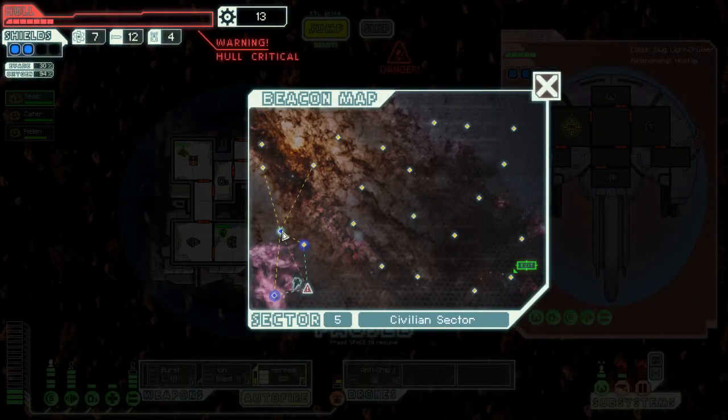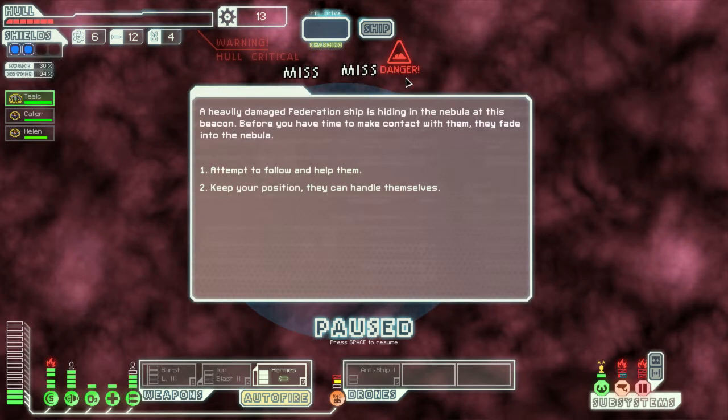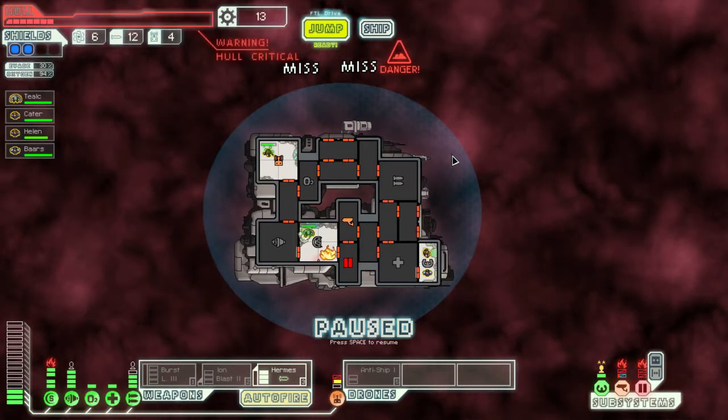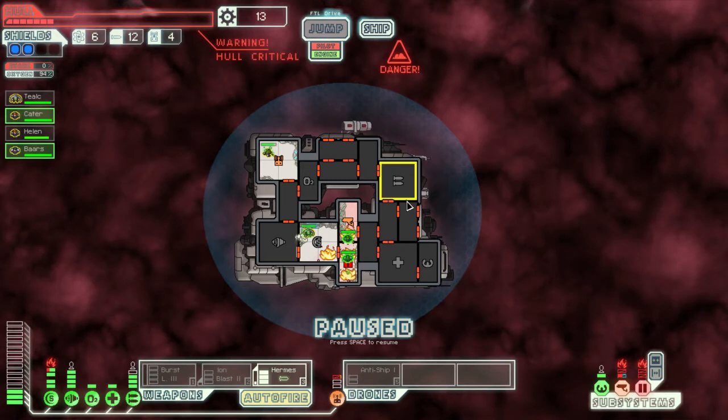Let's jump to this nebula here. A heavily damaged Federation ship is hiding in the nebula. Before you have time to make contact with them, they fade into the nebula. We attempt to follow them and get lucky, finding them floating not too deep into the nebula. Thrilled to be found by friendlies, they come on board and abandon their wrecked ship. Well, welcome to my wrecked ship. Who have I got? Okay, fire's spread — that's interesting. You two, get in there and put that fire out, because I can't open the doors — that is the door control.